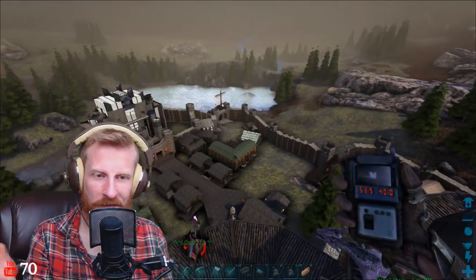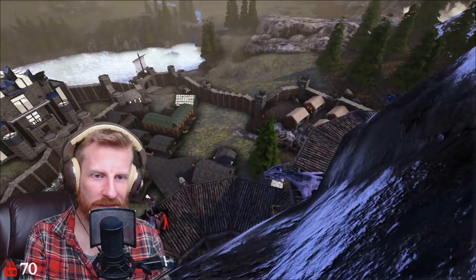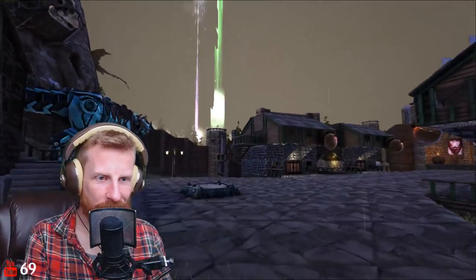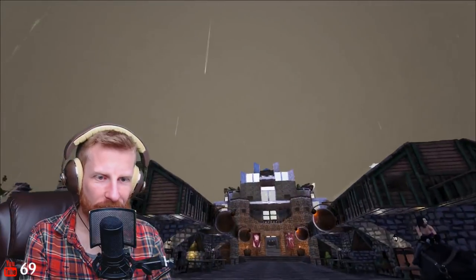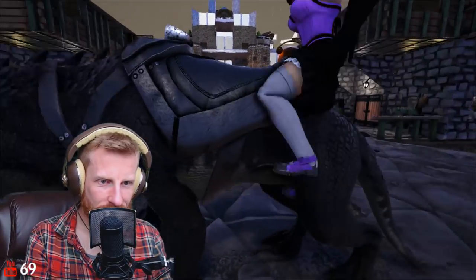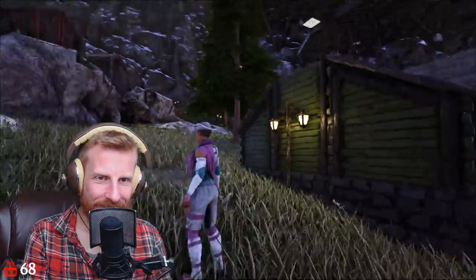We're at coordinates 53.5, 40.0 — a pretty awesome location. Most of the dinos are back in place so we're ready to pick up where we left off. It's raining, which changes the whole color palette of things. This is one of my prized ravagers — I worked really hard to get the black with white belly coloring. He's a really high-level ravager I use for breeding. That was the tavern — let me show you the stables before we continue.